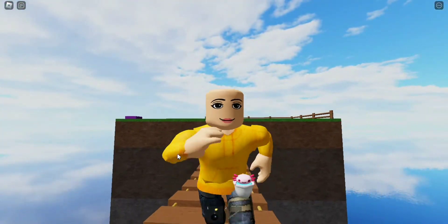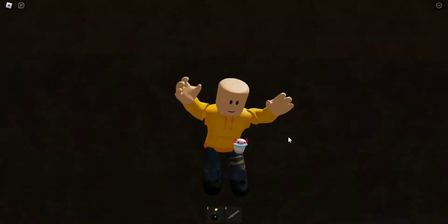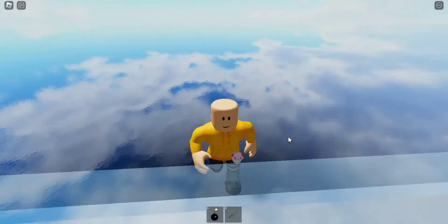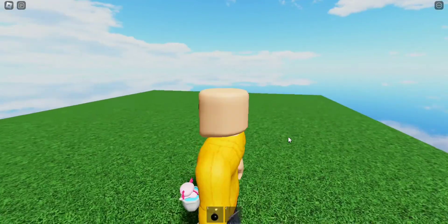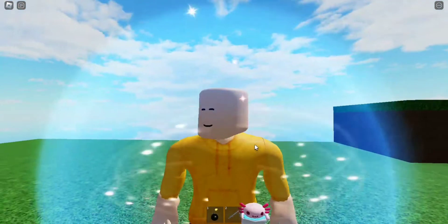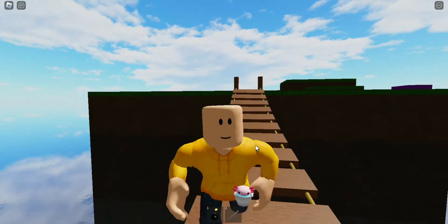And now let's go on to the default face. This is the default face — I accidentally fell. I'm pretty sure it's just the same; it's just the default smile. Does this one blink? Yeah, it blinks too. All of them blink. All of them smile.